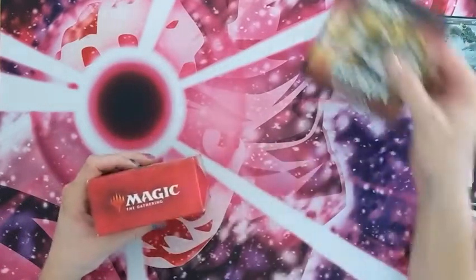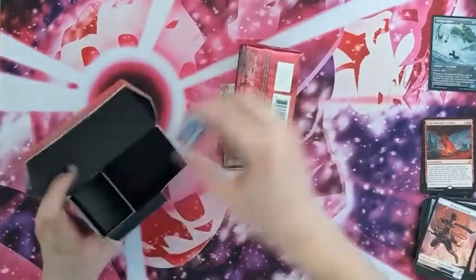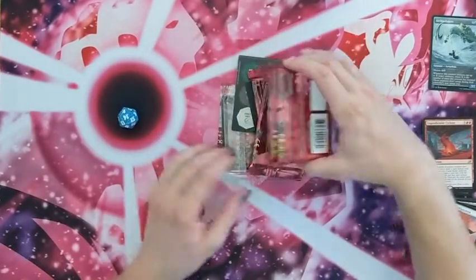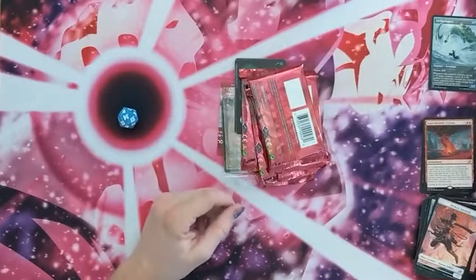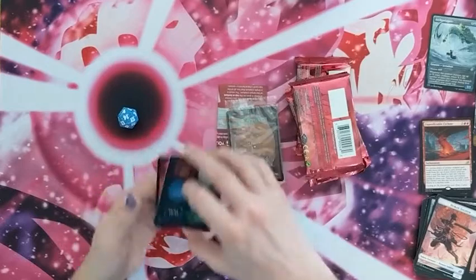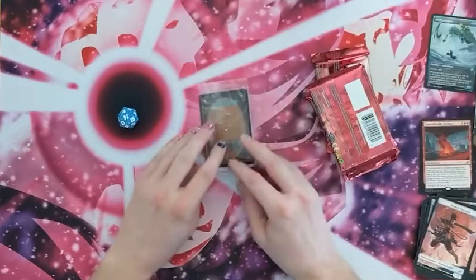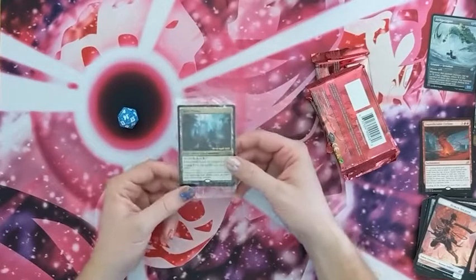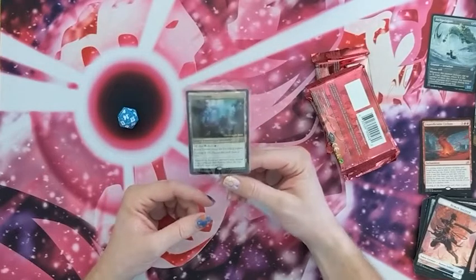Let's open up the pre-release box. In the box you get a dice, six packets of magic cards, this which is useless, some token things, and a code you can redeem.